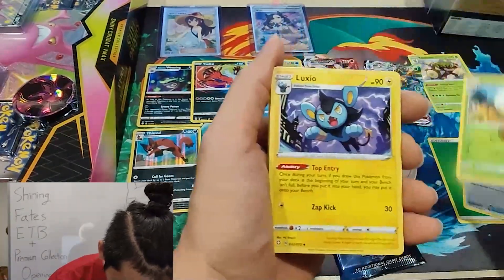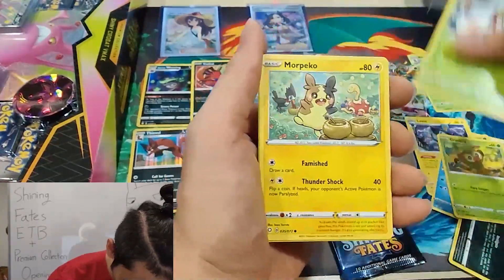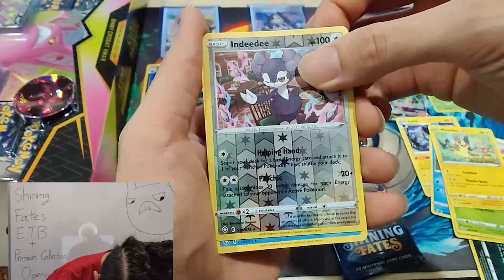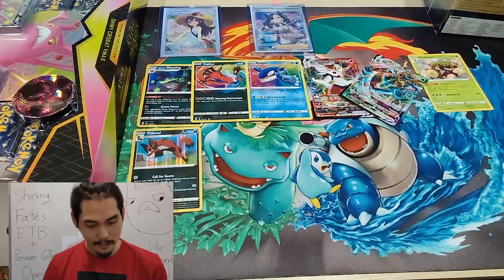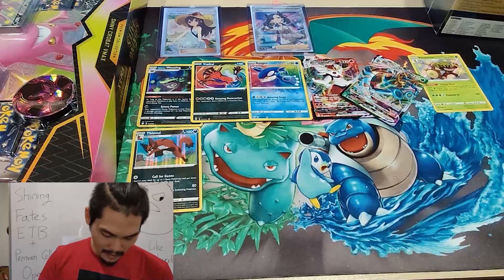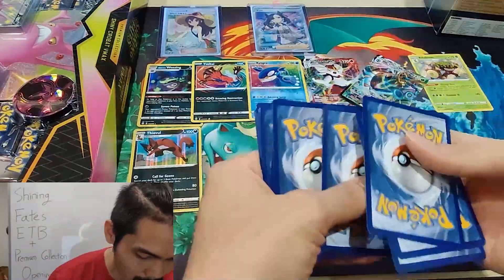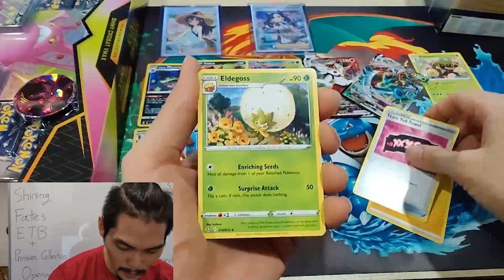Luxio, Tauros, Nickit, Grookey, Yanma, Morpeko, Incineroar — this is a nice one — and a Manaphy rare. Finally, the last pack. So far we've already hit seven. It doesn't seem like — I mean, I'm not going to put myself down — but it does seem like we've maxed out our quota on this box. I would be very surprised if we get anything more.